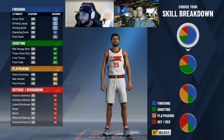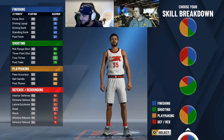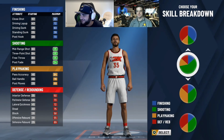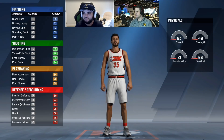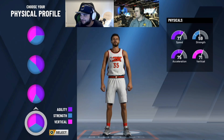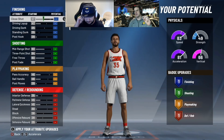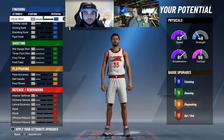Let's talk skill breakdowns. Which pie chart do you want to go? The one with the biggest green. So this guy right here? Yes, sir. And then what about your physical profile? The fastest one, the first one. We'll double check — you are correct. So we're at 83 speed. We are the green pie chart, which is for shooting. And then now onto our attributes.